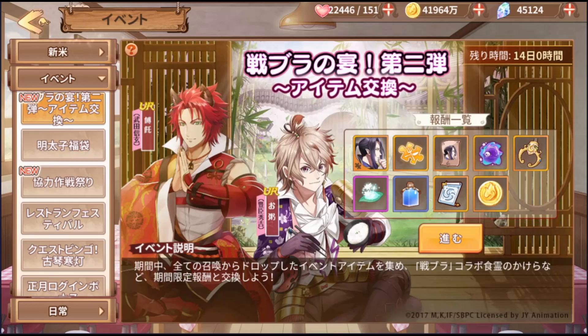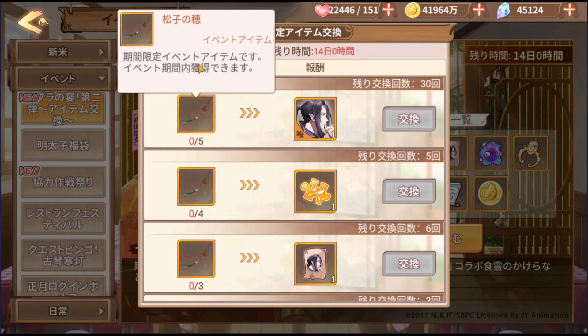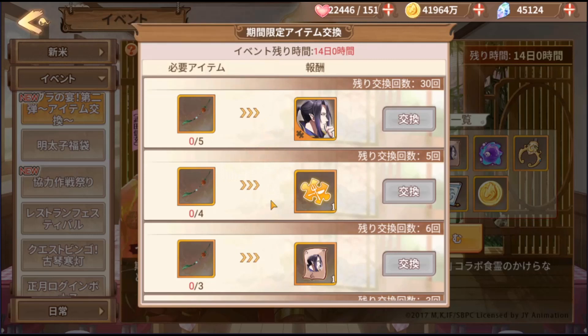So on this first banner, we can see one is a new footsoul, Hoto, whose character is Takeda Shingen. And the one on the right is from phase 1 — Porridge, featuring Toyotomi Hideyoshi. These are the characters on the banner, but this banner is for a summon drop exchange, so pretty much when we do summons, we will get this item and we can exchange it for different items.